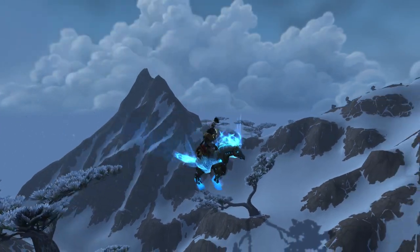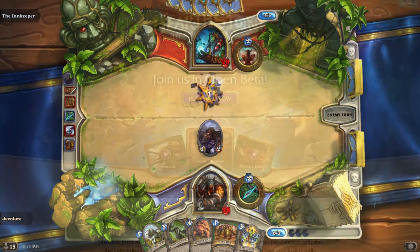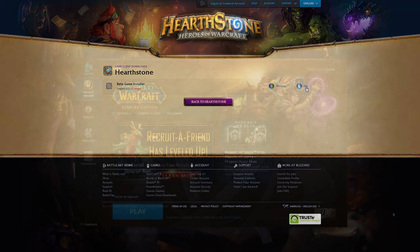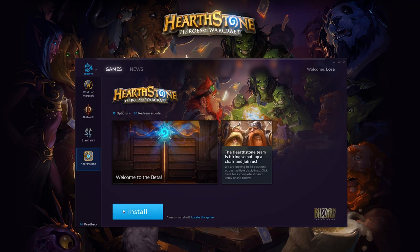Getting into Hearthstone is easy. If you're not already in on all the fast-paced action, head on over to playhearthstone.com. Click on Play Free Now and get the Battle.net desktop app download started for your PC or Mac. Fire up the download once it's finished and click on the Hearthstone icon to start the install.